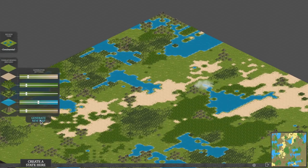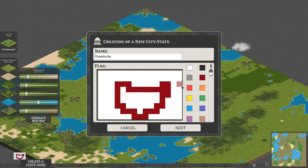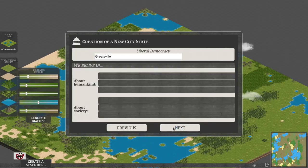Let's create a new state. Greatsville! And let's have a little flag — a nice smiley face, because we're great in Greatsville. It's going to be a big cheesy grin. And also... eyes! That's our flag.